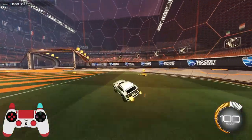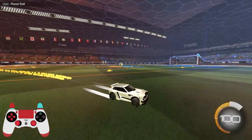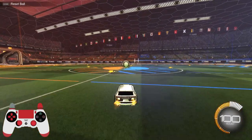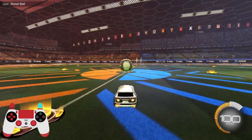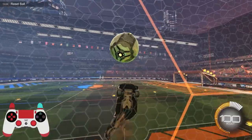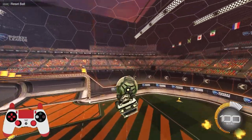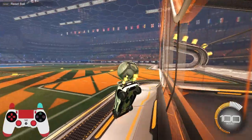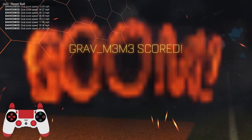Welcome to the setup section — probably the shortest section of the video. If you know what an air dribble setup is, you know what a flip reset setup is because it's the same idea. You hit it to the wall, wait a second, hit it up, aim for the blue portion of the car, and then do whatever you want with it.